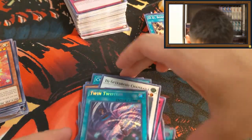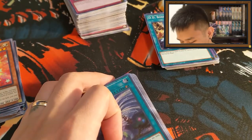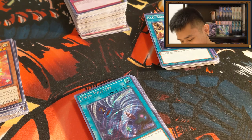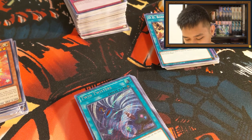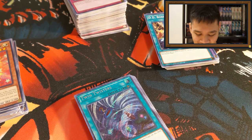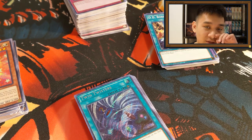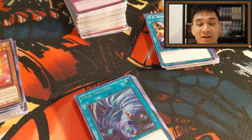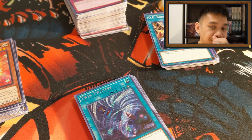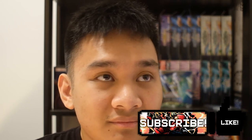So yeah, that is it guys. We did get a couple of secrets — I have no idea if they're worth anything, but it doesn't really matter. This was mostly just for the lulz. I was hoping to get a pack of Fusion Enforcers for some Invoked stuff, but we got Shadows in Valhalla and didn't get any Invoked cards anyway. If you enjoyed this quick video, don't forget to give it a thumbs up. If you need any Yugioh singles, check out my TCGplayer link down in the description. Also don't forget to like and subscribe and follow me on Instagram and Twitter.